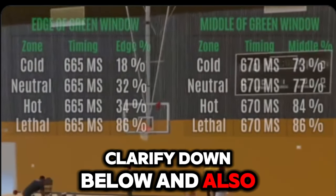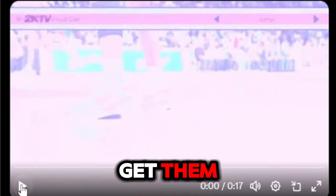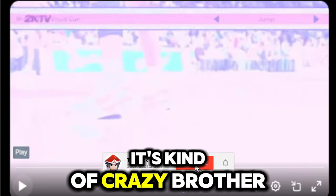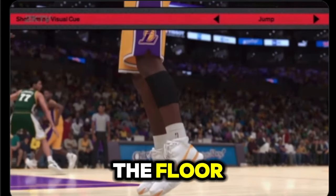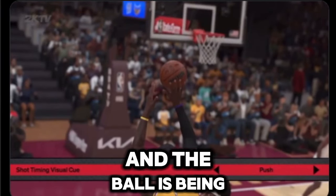Send this to a friend - tell them to get their hot spots. Stop making everyone miserable to play with because you're too lazy to get your hot spots. You have to do the Art of Shooting drill - I think it's open about twice a week, clarify down below. Lethal purple hot zones are very important. Now here are the visual cues explained by Mike Wang. I personally use Release. You have to let it go before the cue of whichever one you use due to latency.